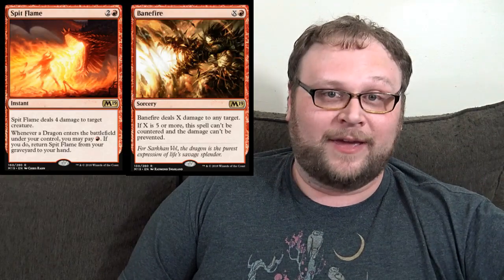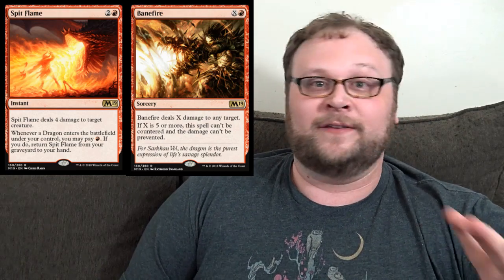Red has far and away the best rares in this limited environment, likely to make up for a lack of power at lower rarities. Dismissive Pyromancer looks good, Demanding Dragon is obviously a bomb — a huge flying creature with a crazy enters-the-battlefield trigger. Spit Flame and Banefire are both removal at rare you'll pick up anytime. But my pick for best red rare is probably Lathliss, just because it's a huge flying body with firebreathing and synergizes with any other dragons you play.